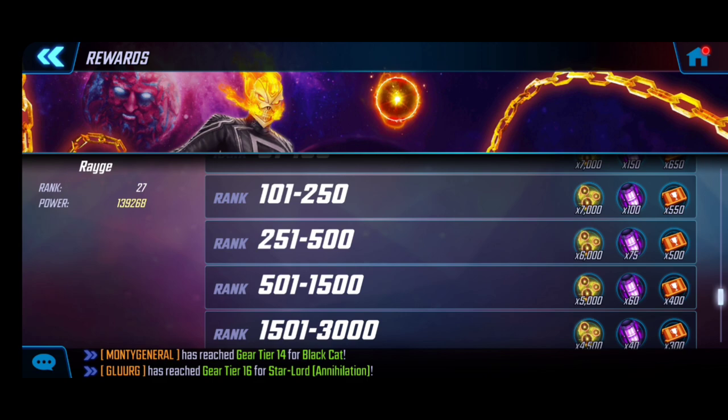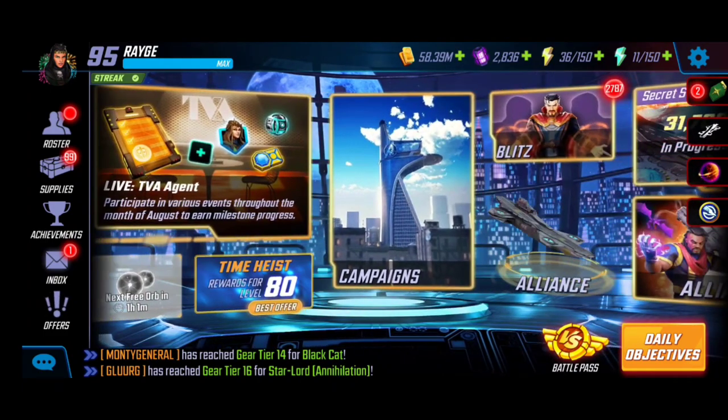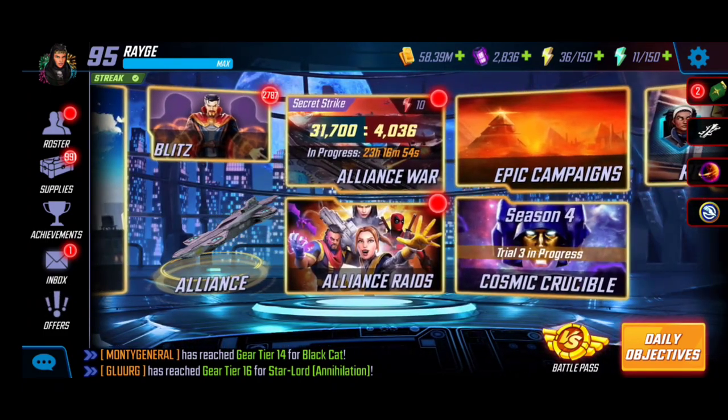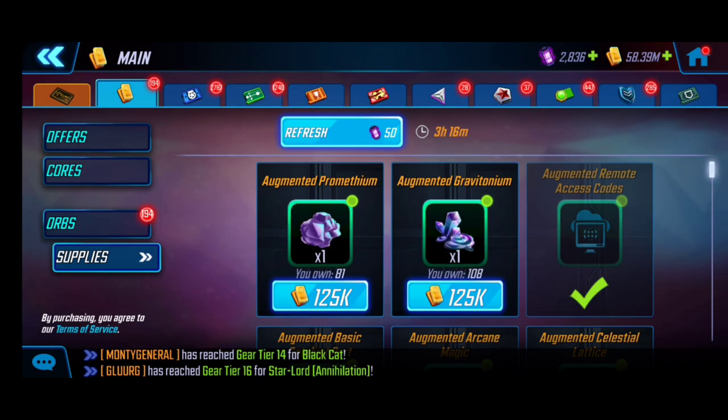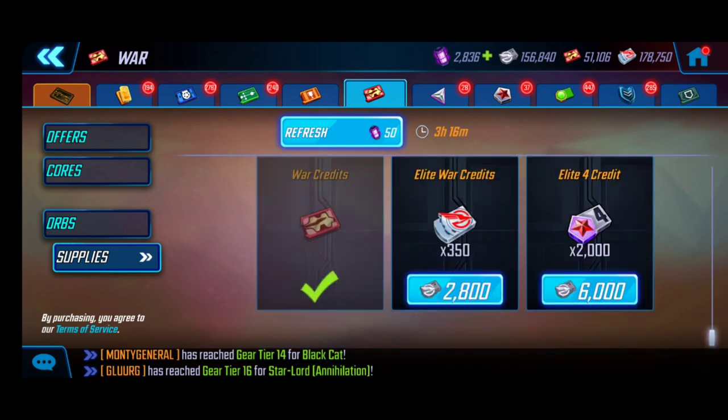Another area where you can add points is from the web store milestone. If you check marvelstrikeforce.com right now, there is an ongoing milestone directly tied to earning war credits. War credits are earned from battling in war — upon beating enemies as well as the final payout win or lose. Those credits add to the milestone, and you can also purchase war credits in the war store at the bottom left.